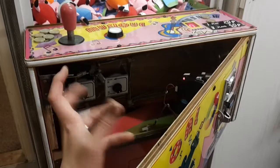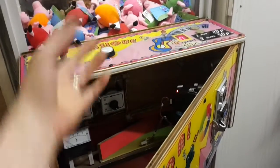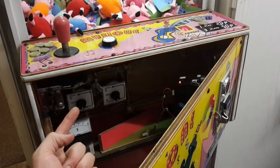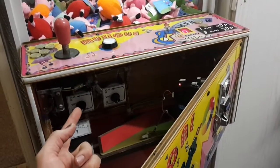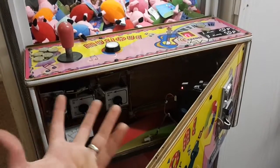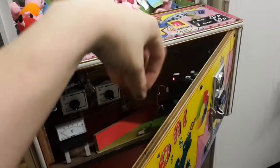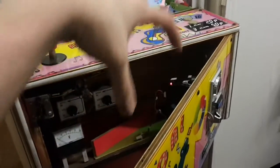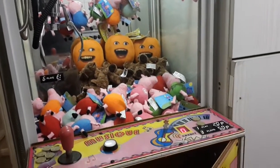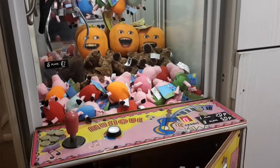Pot two controls how strong the grab is while transporting the toy. If you have a good mix — say pot one a little bit higher than middle, and pot two similarly set — it will go down, grab as it's going up slightly, so it's a bit hard to grab, but also has a good chance of keeping hold of the toy.